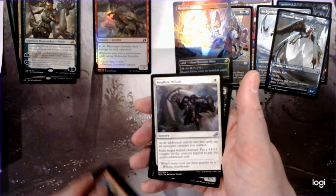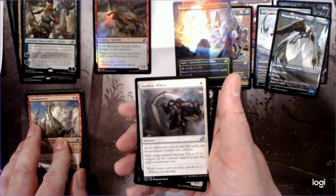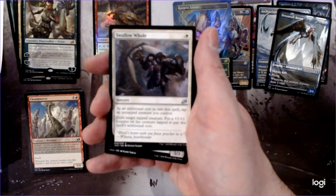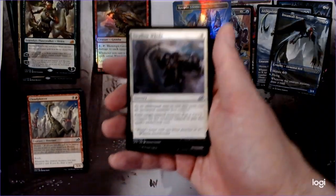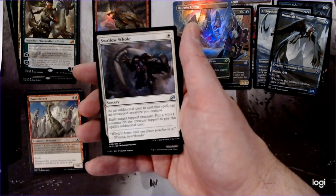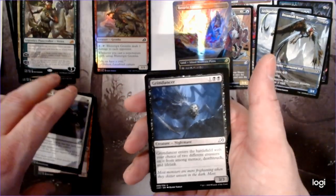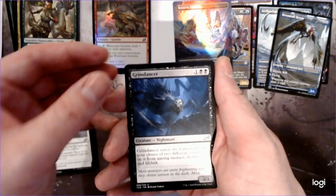Just mowing through. Swallow Whole — so tap an untapped creature you control, exile target, tap the creature, put a plus one counter on the creature. It's essentially giving you bonus winning creatures, but you have to control the creature to cast the spell, so that's kind of a big downside. And then you have to tap it. But if you do, that creature gets a little bit bigger. If this were instant speed, that card would be just insane.